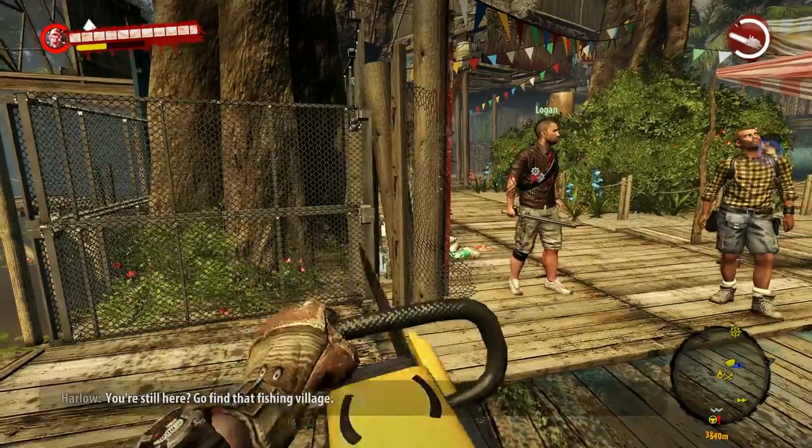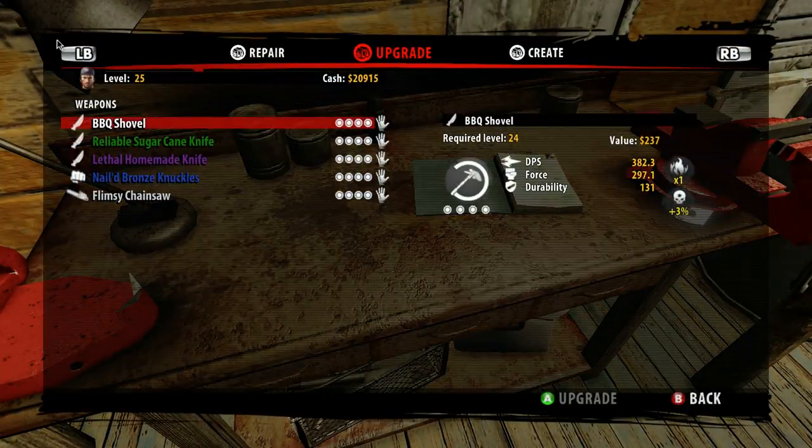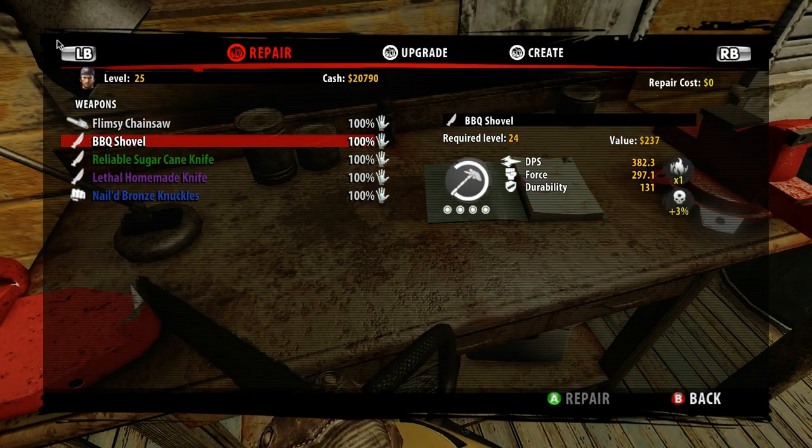Oh, but does it... it's on that building. The gas is the durability — that's interesting. Is it? So how do you get more gas? You have to repair it.